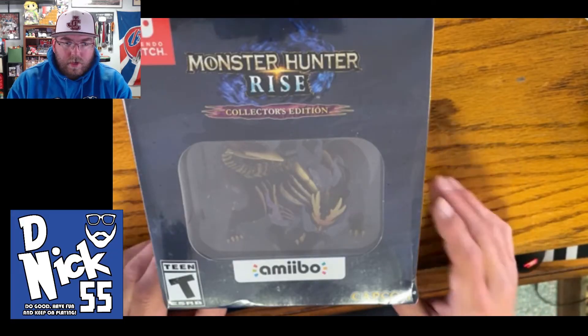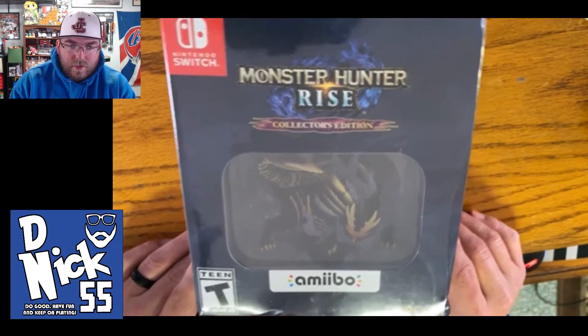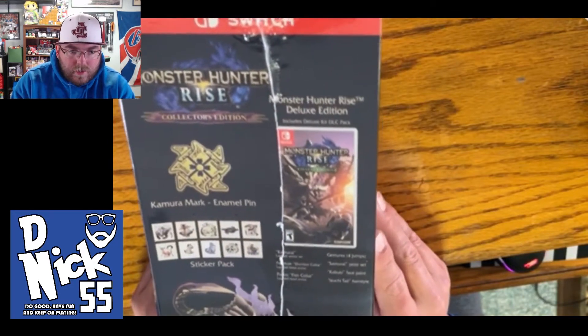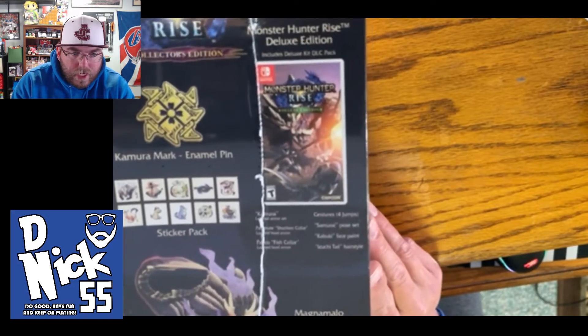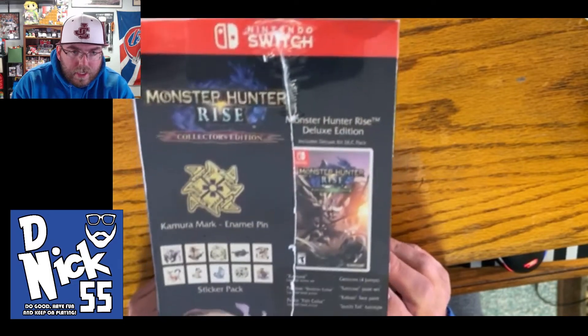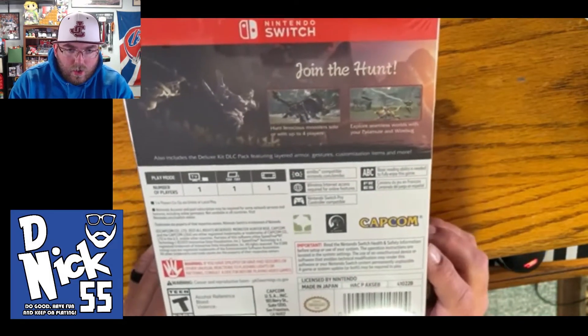I'm missing that Mega Yarn Yoshi which I really, really want. Gotta find it somewhere. So let's get a little bit of a close up here. Look at this — there's the collector's edition. We got some special stuff that comes with it. We obviously have the Monster Hunter Rise Deluxe Edition game, a sticker pack, and a pin. This was $99 at GameStop.